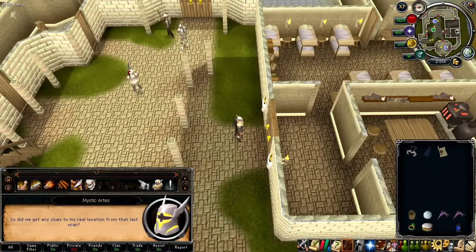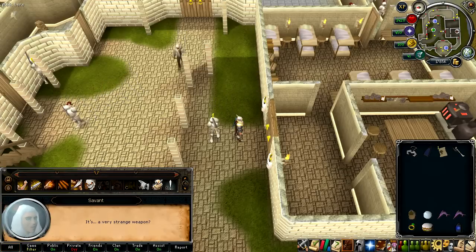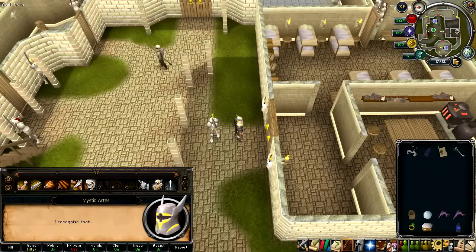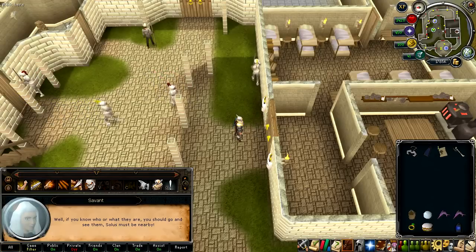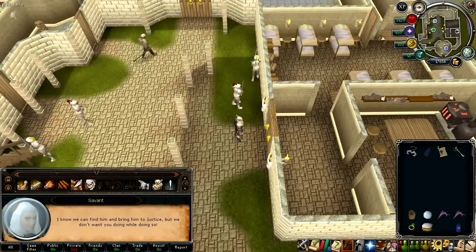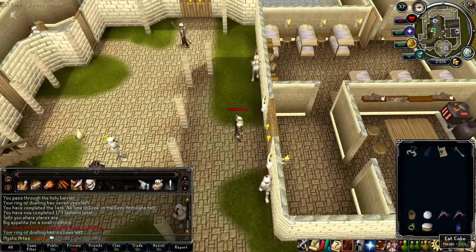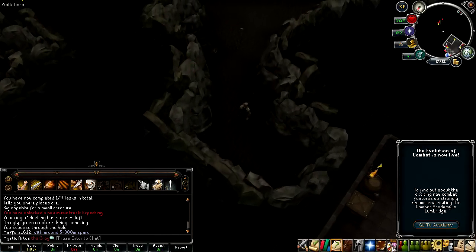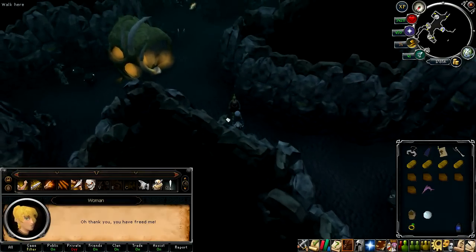Savant gets a clue from the last scan - a very strange weapon, a spear used by the Dorgesh-Kaan. Head to the Dorgesh-Kaan location. Once there, follow Khazan and use your Con Orb when prompted.